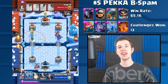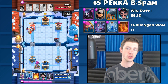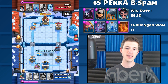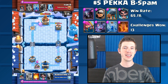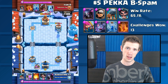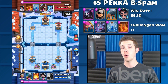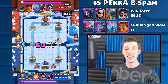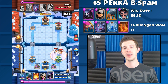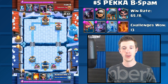Next we have the Pekka Bridge Spam deck, which includes the traditional three core Bridge Spam cards, plus the Executioner for defense and Archers to help get rid of Bats and provide additional support on defense. We also have Bats in this deck that are a great way to put your opponent into tough situations if they have the Log instead of Zap. The Poison allows for additional damage onto the tower or solid defense. This deck has a 65.1% win rate and has won 13 challenges. There's actually another Pekka Bridge Spam deck doing really well on statsroyale.com, so check that one out too.